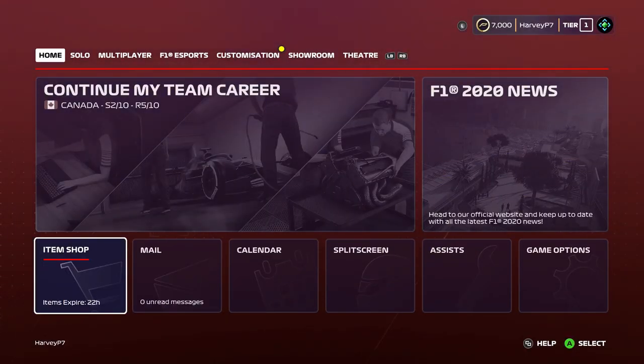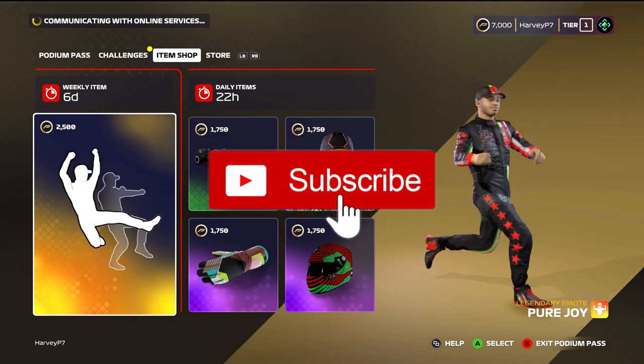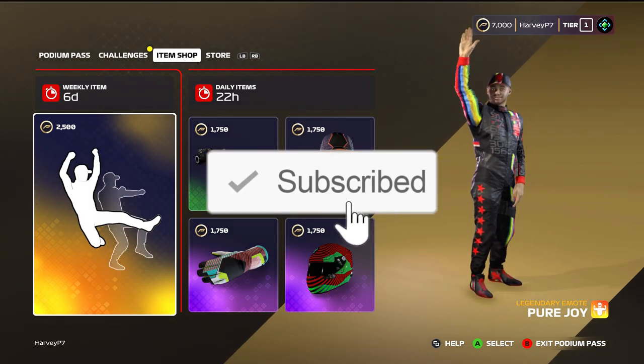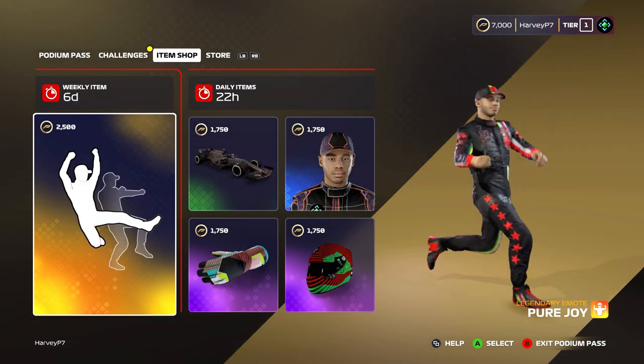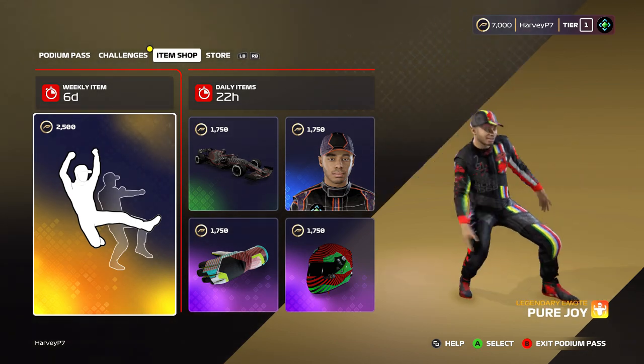Hello everyone and welcome back to another video. I made the mistake of recording this video but not recording my voice, so I'm going to have to record it again for the second time. Today's video we're going to be looking at the new update and Podium Pass Series 2, which is update 1.09 — the new update to the car liveries.